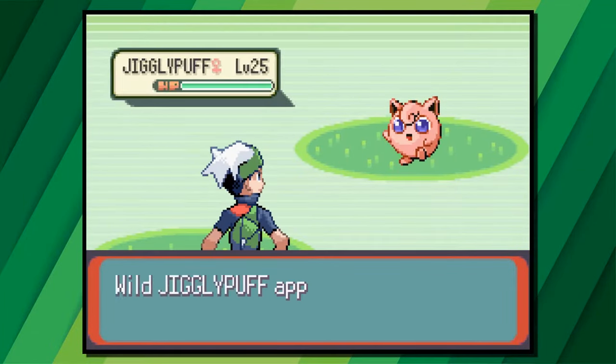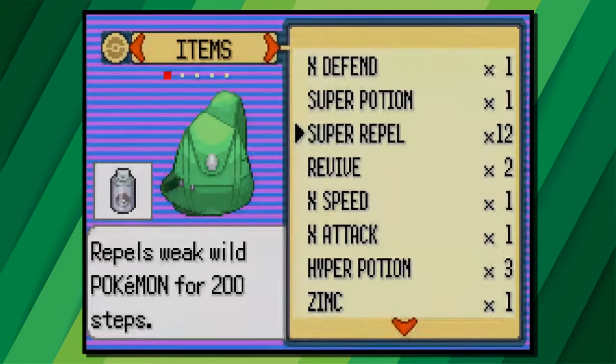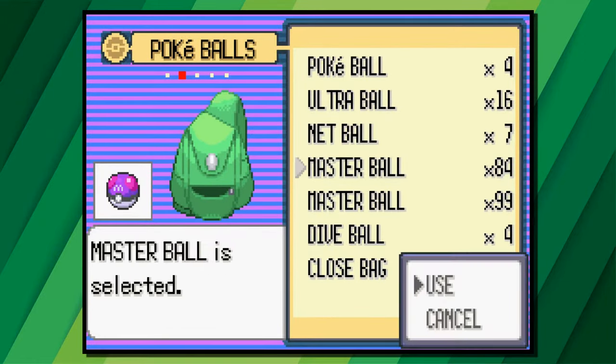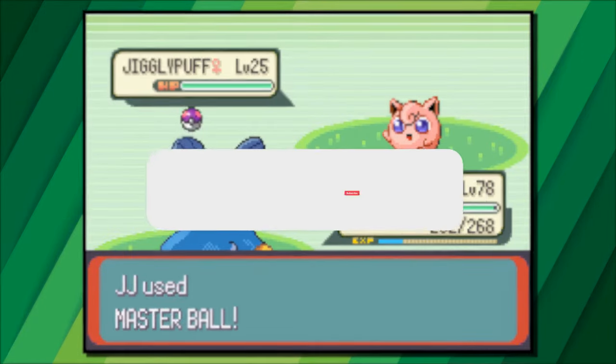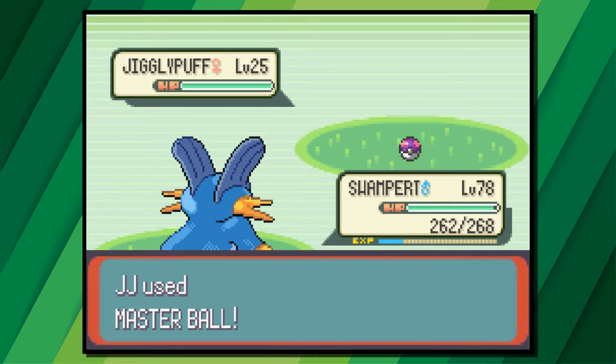So those are eight hidden places you can find on Pokemon Emerald — there are so many more but I just included eight. Which areas are your favorite and which areas did I not include? Let me know in the comments below. If you're new here, I upload simple Pokemon guides for all different Pokemon games, so be sure to check them out. Thank you everyone for watching!